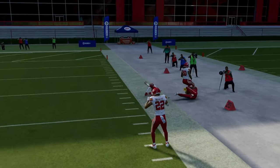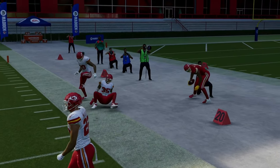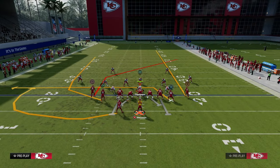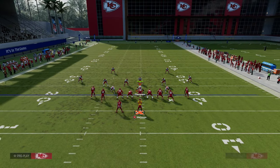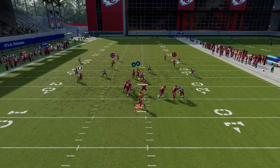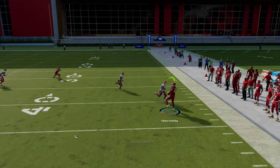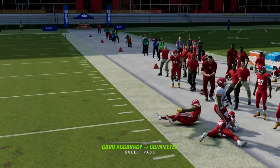The reason we want to run this play to the short side of the field is because it equips the play to attack every single zone. Using the same exact setup, the post is going to attack zone to that sideline, the streak clears out the zone, and as you can see, it's wide open.